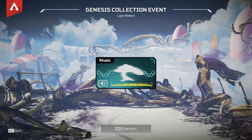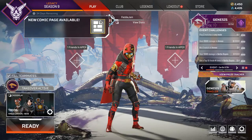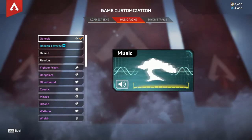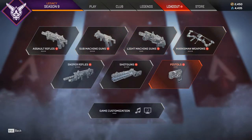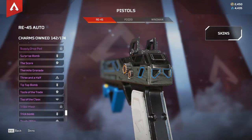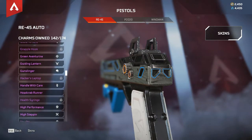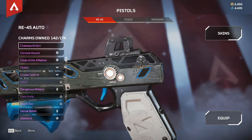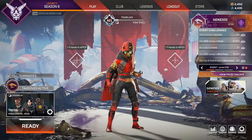A nice music pack — let's just immediately equip that. It already is equipped, okay, that's nice. And then let's quickly check the charm, get that little red dot out of here, because I don't like red dots. Where is the red dot? Oh, there it is. Looks cool. I'll probably equip it on something later on, but not now.